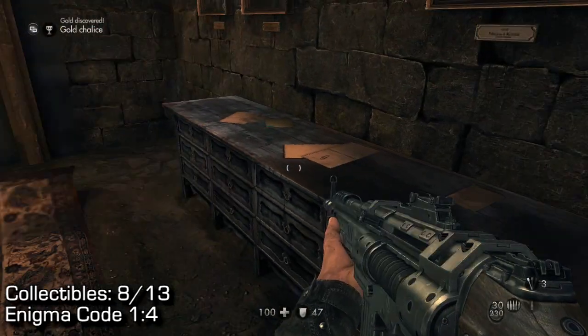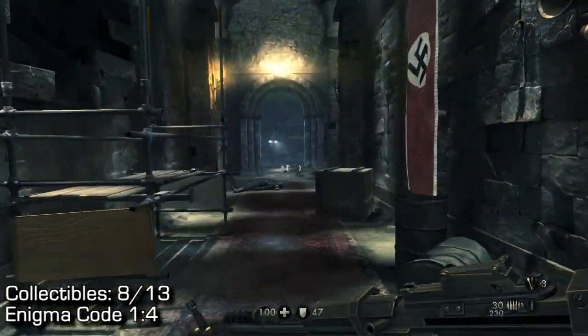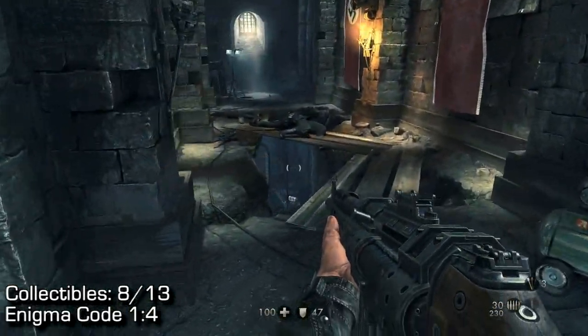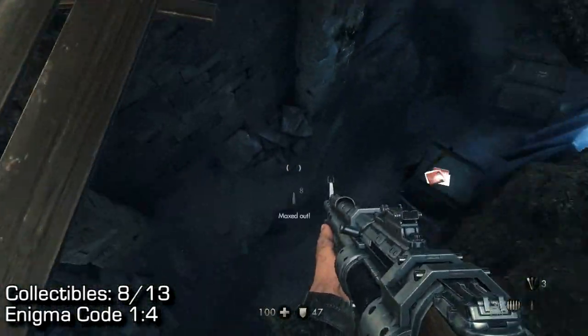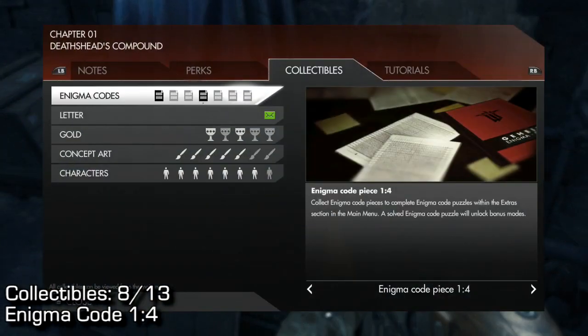The next collectible: from that exact location, turn around and run the other way down the hall. You'll walk over a wooden walkway that bridges a gap in the floor. Jump down and you will find Enigma code 14 on the ground next to a box.